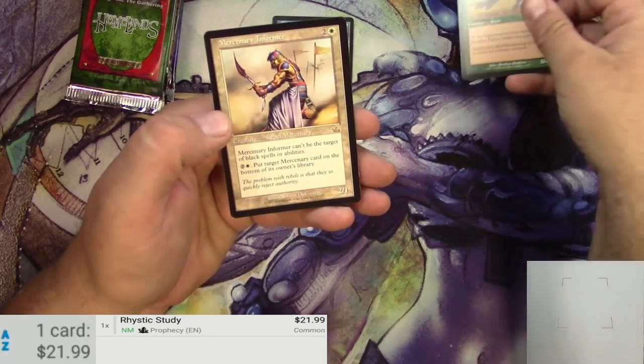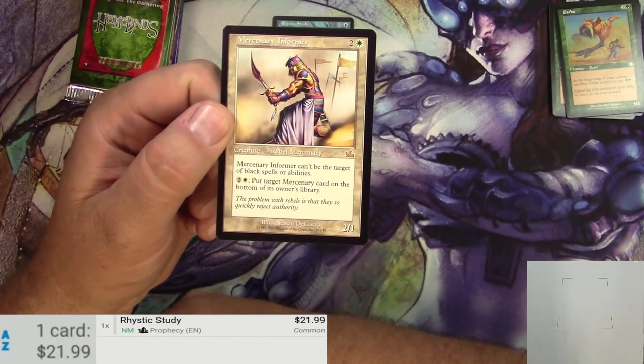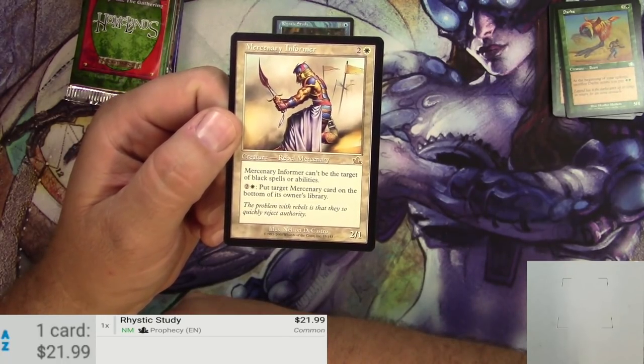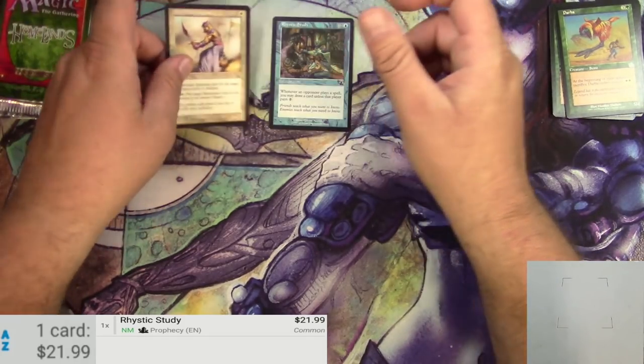We also got a Wild Mite, a Rhystic Shield — not even close to that level — Cloak, and for uncommons a D'Arba, a beast wall, a Viper, Abolish, and a Mercenary Informer. It's a 2/1 for three; can't be the target of black spells or abilities. You pay two and a white to put target mercenary card on the bottom of its owner's library. Not a big hit there.